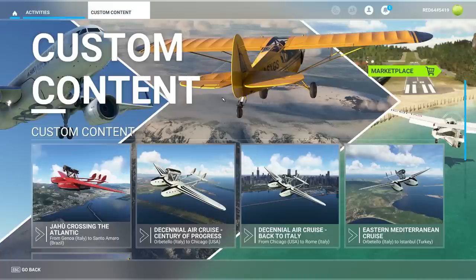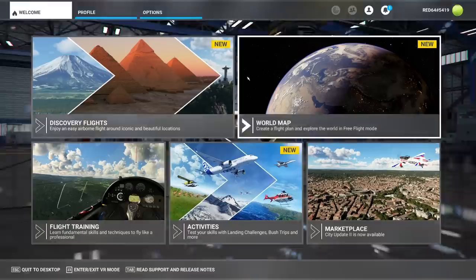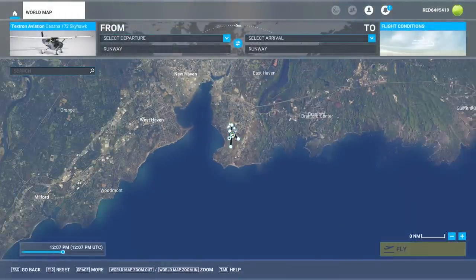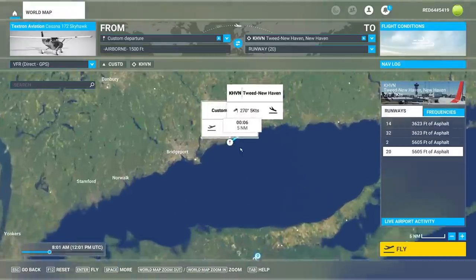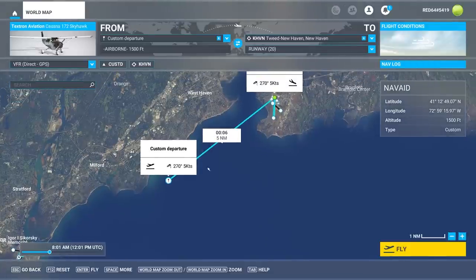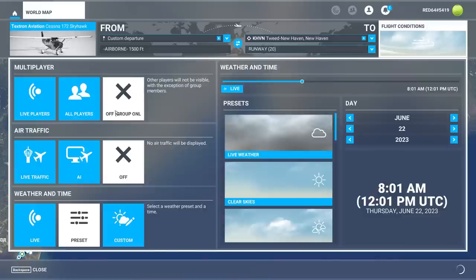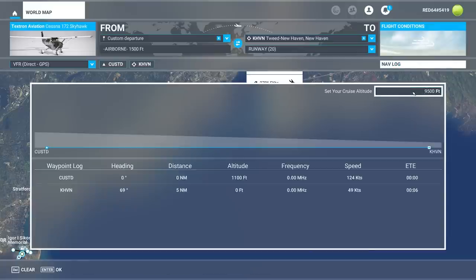Number four: the mission editor. There are different types of activities in Flight Sim, but setting them up is relatively challenging. For example, in the world map, if I want to create a quick flight from here to New Haven, I have no control over my starting altitude — it's just 1500 feet. What if I want 15,000 feet? The flight conditions are done well, but something as simple as adjusting my initial altitude to a custom value is not allowed.